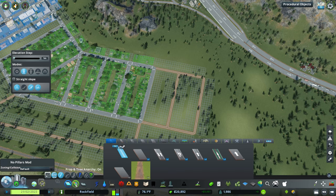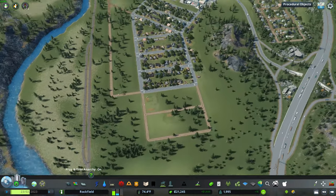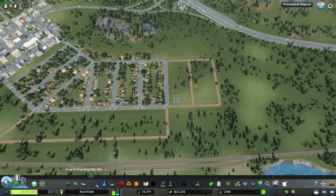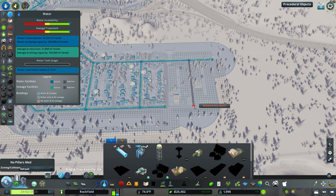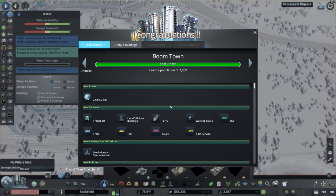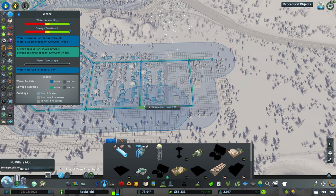Zoning that for residential. Grabbing more water pipes for the new areas and running them out to cover everything. Then — we just hit Boomtown! Got a bonus of cash and other rewards.